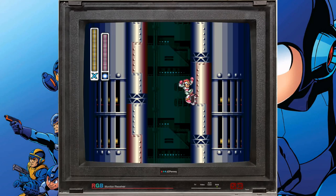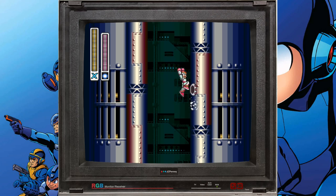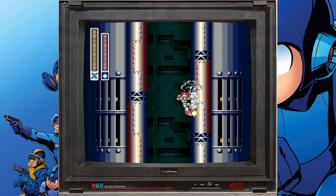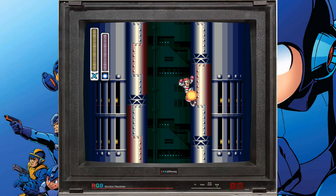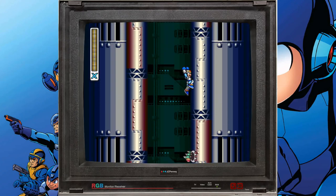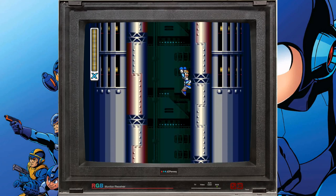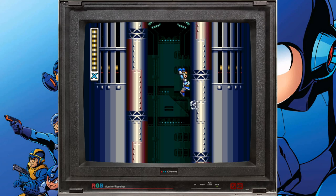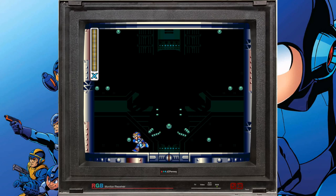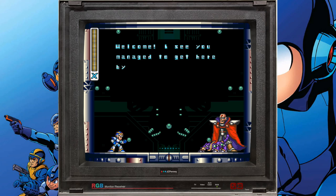It might take a few tries, but just remember the capsule won't appear the first three times you jump to the ledge, only the fourth. This part is a bit of a test of patience. Also, you don't necessarily have to jump up and grab that health or reach the top of the ledge every time — you just need to make that health appear three times. If you miss the jump, you can try to jump up from the boss door and reach that ledge and it will still count, as long as it's not that final time.